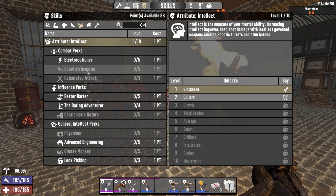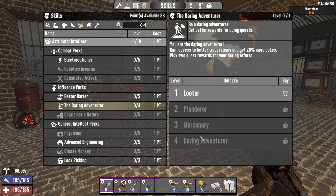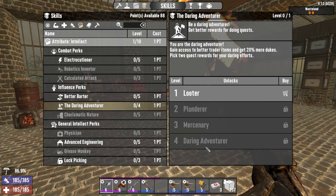Starting things off on the Intellect tree — even if you are not a fan of going batons and you're not as concerned with robotics, there are still some absolutely incredible things in this tree. First off, the Daring Adventurer. The Daring Adventurer is going to give you better rewards, and when you get it capped, it's going to give you double rewards from quests.